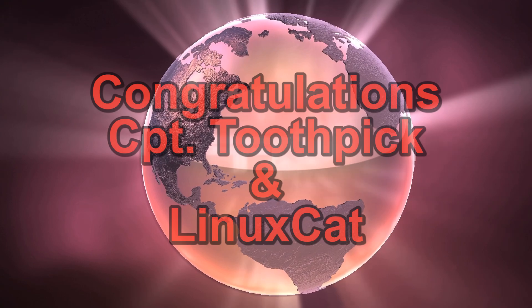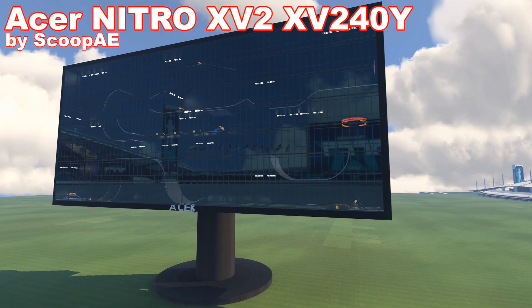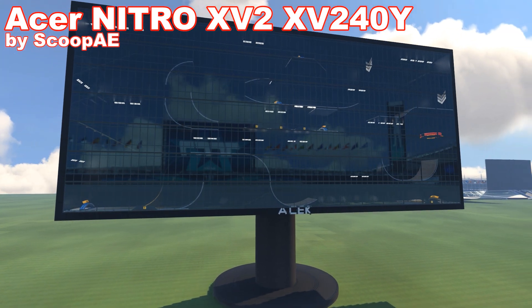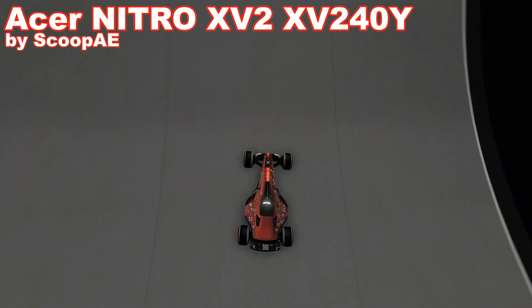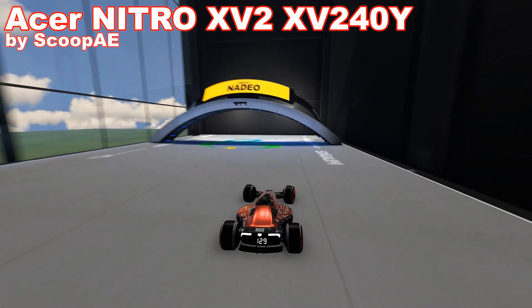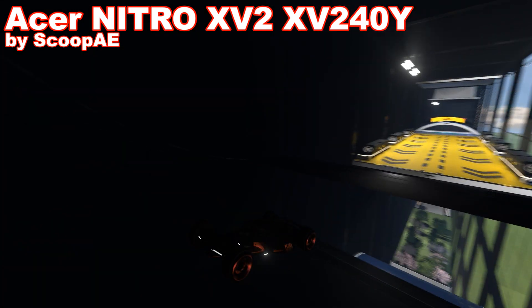I have picked my two winners, but the video is still not over. We are going to see the rest of the maps so that you can pick your own winner too. The next submission is Acer Nitro XV240Y, built by Scoop. It's a monitor and from what I have checked, it's worth around 200 euros. It looks fine on first glance, but when you take a closer look you can see that some details could be improved. The route is inside the monitor so the path had to be pretty narrow. It has some interesting tricks, but also some weird or annoying parts, so when I was trying to get a good looking run I only got frustrated.